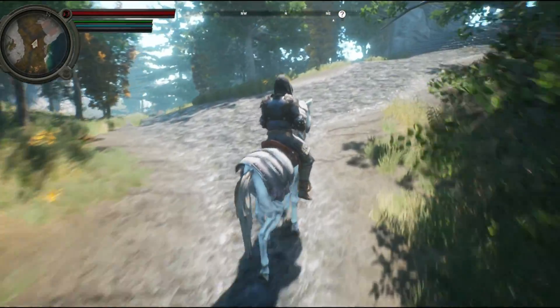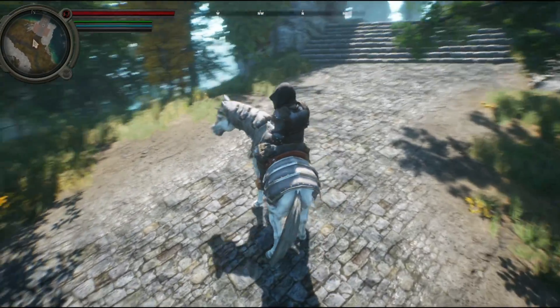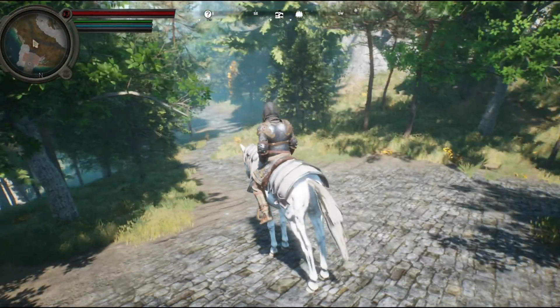In a future episode — much later in the series when we add our horse, episode 21 to be exact — we use the same IK system and apply it to the horse's legs. That way our horse changes its walking angle the same way our character does.